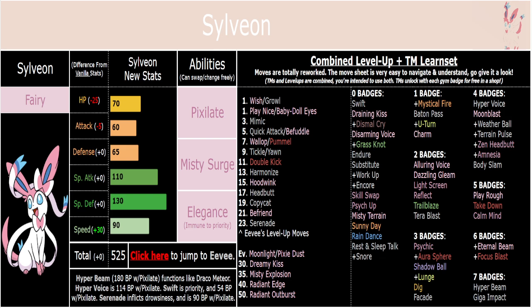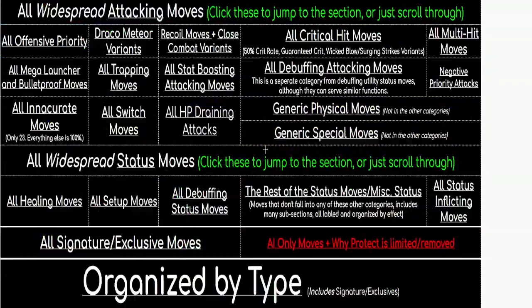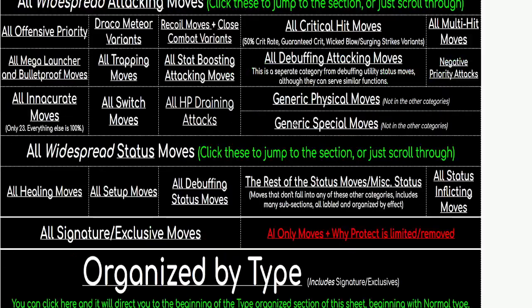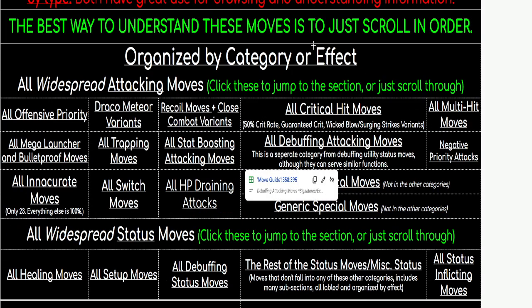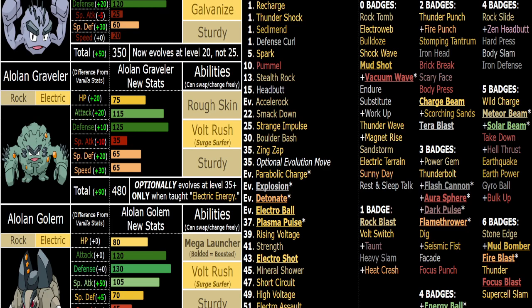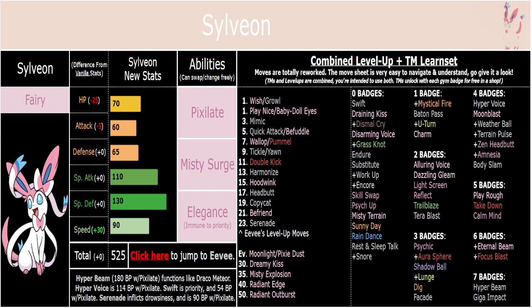If you're a new viewer here, I recommend you pause the video, read the description — it gives you background info about the ROM hack and the way I approach things. Most importantly, you can check out the Google Sheet with the move guide. If you scroll down on the move guide, it's all organized in order, so it's pretty easy to understand all the move buffs and changes. There are tons of moves and everything is very thorough. Make sure y'all drop a comment, drop a like, subscribe if you haven't already.